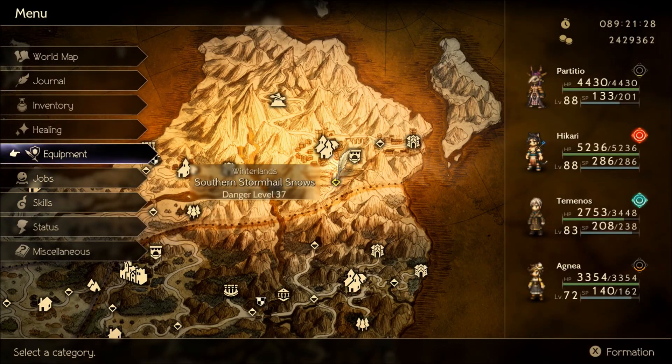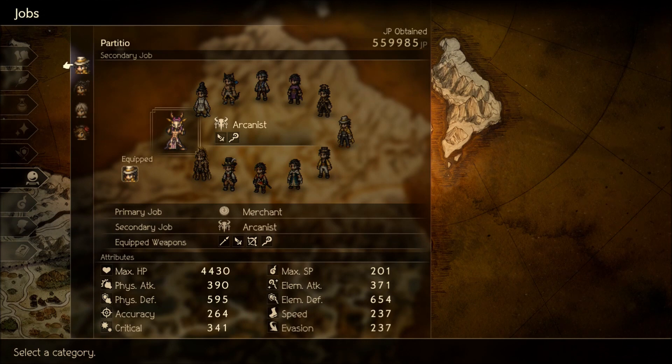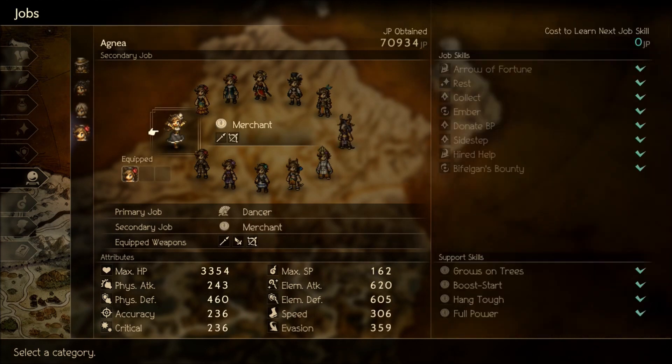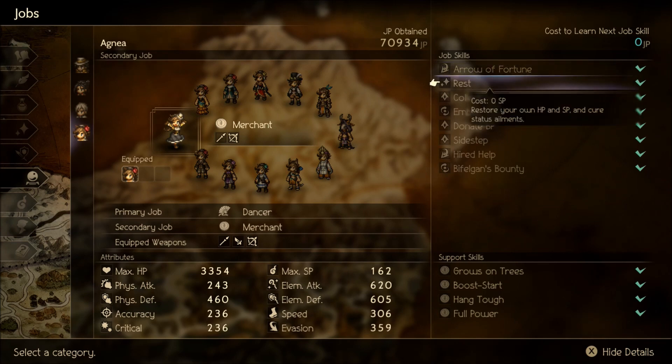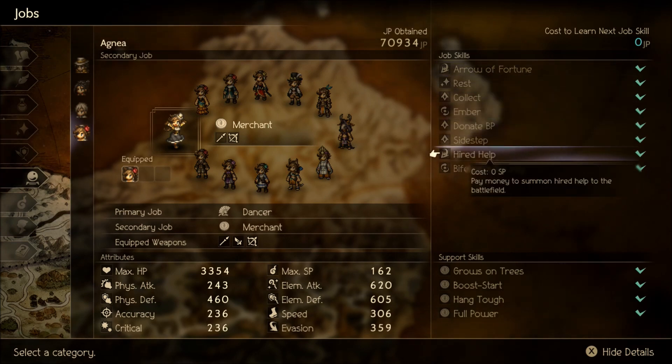For combos, I really like her as a Merchant. The reason is Hired Help - she can break shields using Hired Help, with the ability to break up to four shields with a sword attack. She won't do much damage with this, but it's more about breaking. I also donate BP with her a bit, which works out well with her role as a buffer.